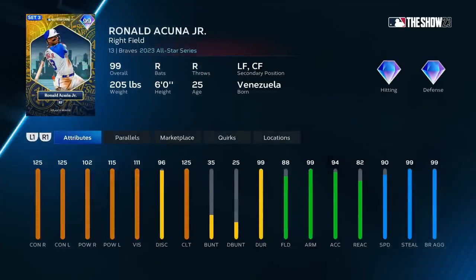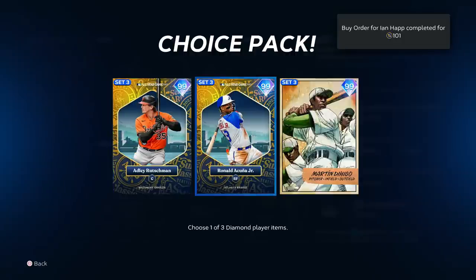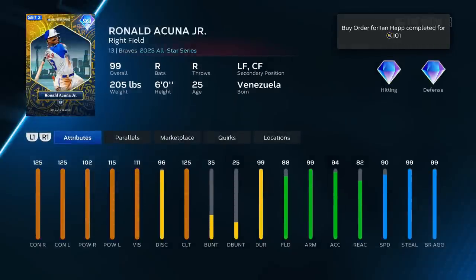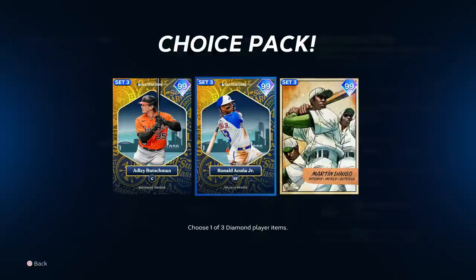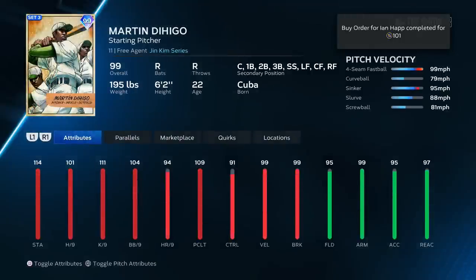Ronald Acuna — everyone loves Acuna, and for some reason I'm not great with Acuna or Trout, maybe I just suck. Really solid card though. I'm going to put him at the very top of A tier. I understand how he's an S tier card for many people and I guarantee he'll take me deep maybe 50 times this season, but I'm putting him at the top of A tier for me.